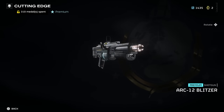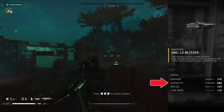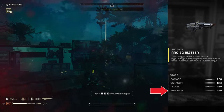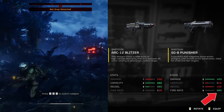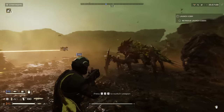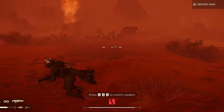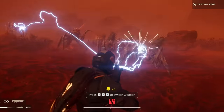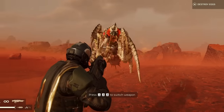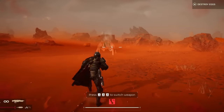The last primary weapon in the Cutting Edge Warbond is the ARC-12 Blitzer — basically a lightning shotgun with infinite ammo. You literally cannot run out of ammo. The biggest downsides are: one, it has the slowest fire rate of any gun in the game at 30, which is half of what the Punisher has; and two, it creates an arc of lightning that can pretty easily kill your teammates. It's also pretty inconsistent — sometimes it'll arc lightning between multiple enemies, other times it just targets one. I personally don't recommend it; I think it's more of a liability in a team.